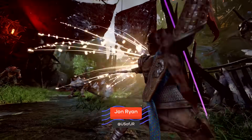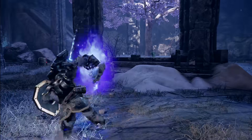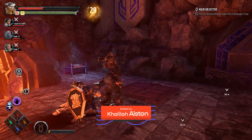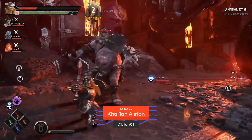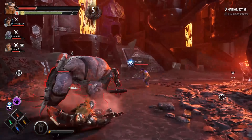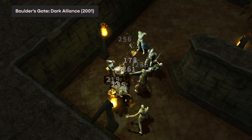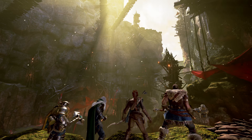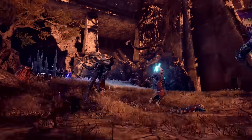With only a couple of weeks left before launch, I recently got another invite into the frozen wastes of Icewind Dale and D&D Dark Alliance, this time to see how it plays with a full party of four stalwart heroes. You can get a more in-depth breakdown of its basic gameplay and structure in my initial hands-on impressions, but here's a quick refresher for anyone who may not be up to speed. Dark Alliance, not to be confused with the recent re-release of the 2001 PS2 era classic Baldur's Gate Dark Alliance, is a co-op action game with RPG-style progression based on characters and events from the D&D novels of the 80s and 90s.